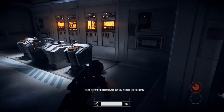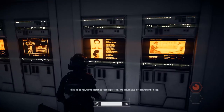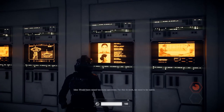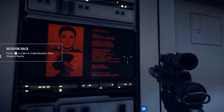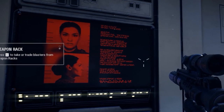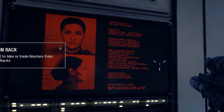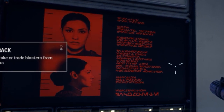There's a dossier on Iden written in Aurebesh on the ship. Translated, it reads: Identity Iden Versio. Born Kestro Vardos Janata System. Affiliations: Galactic Empire, Special Forces Inferno Squad. Intelligence: Expert Pilot, Marksman, Special Forces Training. Survived the Job-Bess Incursion. Captured at classified location. Status: extremely dangerous. Examination: incomplete.